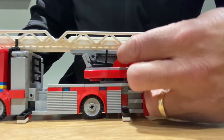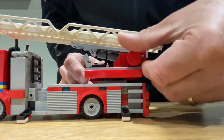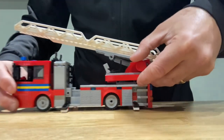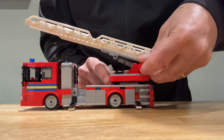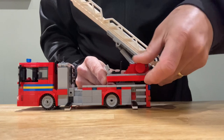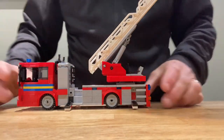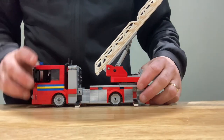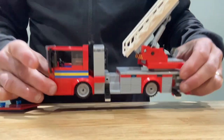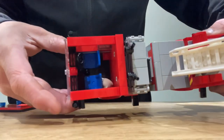To raise the ladder, this red circle here — you just twist it and it controls the piston underneath the ladder. You turn the red circle and it extends to raise the ladder, as it's on a rotating platform.